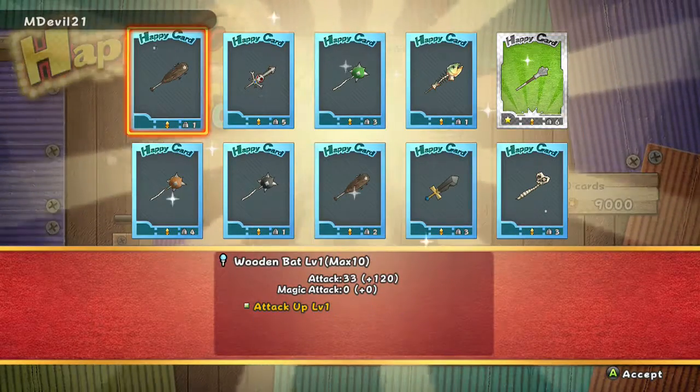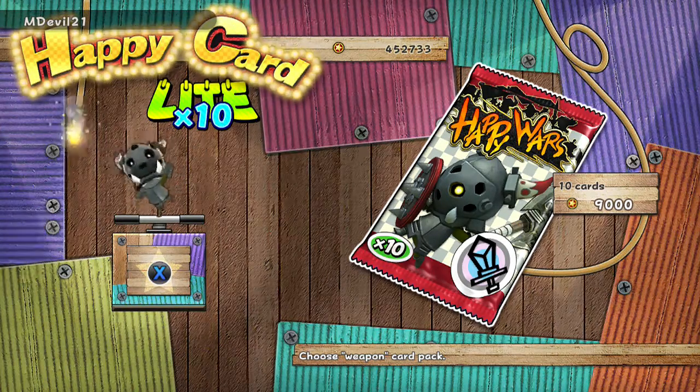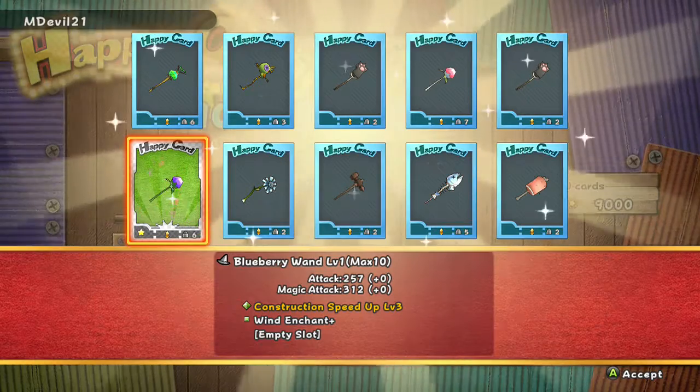I've been getting movable things like a remote bomb and I got a teleport earlier — a transport, something like that. We're gonna do maybe two more, but premiums are coming so you can get premiums this way guys. That's three premiums in a row — construction speed up three, which is good if you're rushing wind enchant.